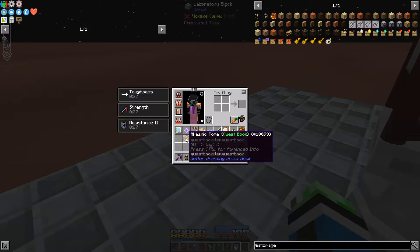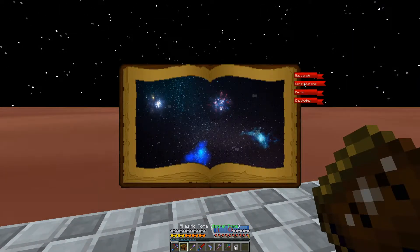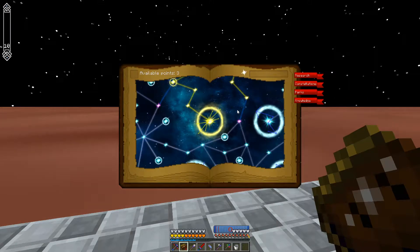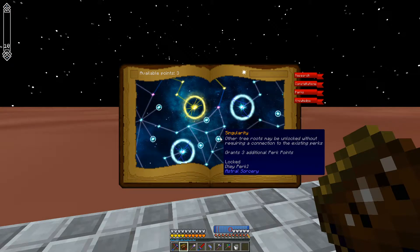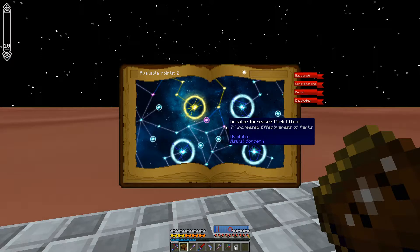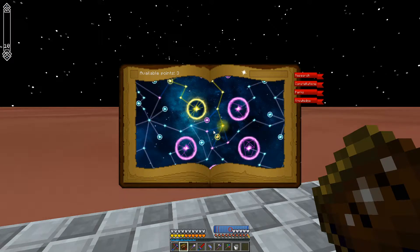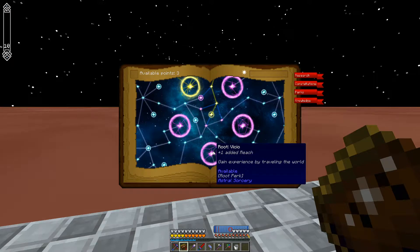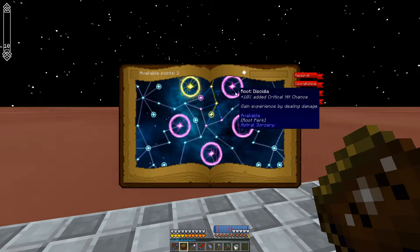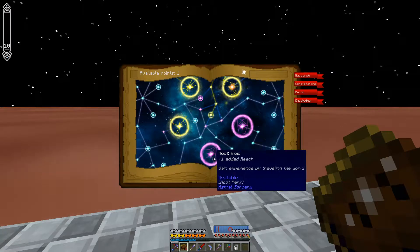Now I'm thinking about perks. How many points do I have? Three. So I can actually get the singularity - this, then this, and this - which gives me three more points. Gain experience by building things, traveling the world, taking damage, dealing damage. Let's do these.